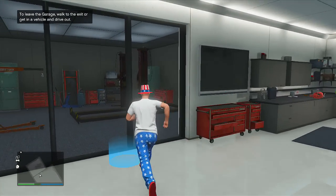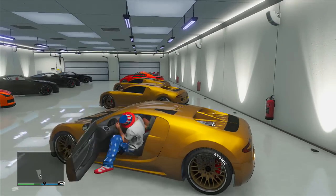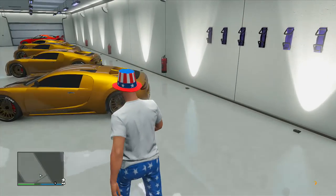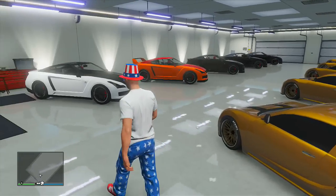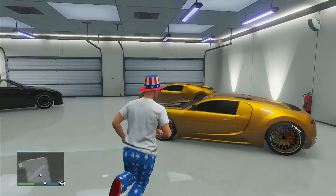Press B to quit, then get back into the original vehicle — the one with the hooker inside, there she is still inside. Drive back out of your garage, then drive back in and repeat the process to duplicate the Adder again. You can keep doing this to replace each and every single Elegy in your garage. It's a very easy duplication glitch, and when you've filled up your garage with duplicated Adders you can sell each and every single one at Los Santos Customs.